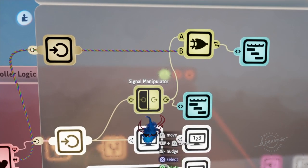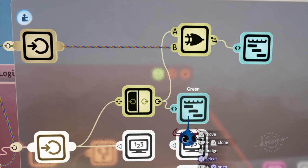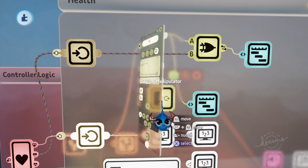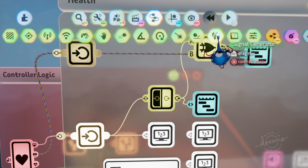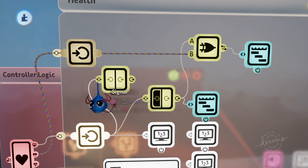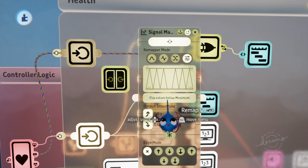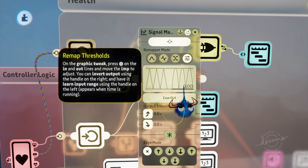I have a signal manipulator. My health outputs from 0 to 100, but to play a timeline it's 0 for off and 1 for on. So I needed to convert the signal from the 0-to-100 range down to just 0 and 1. In the signal manipulator I plugged it in, went to custom remapper, and chose ease out — because I want the signal from 0 to 100 to ease out to 0 and 1, with 0 being off and 1 being on.